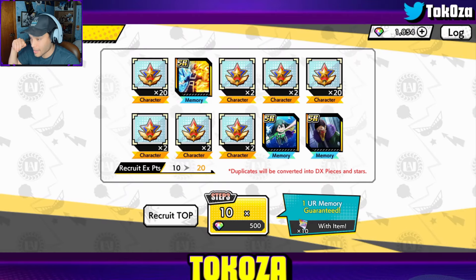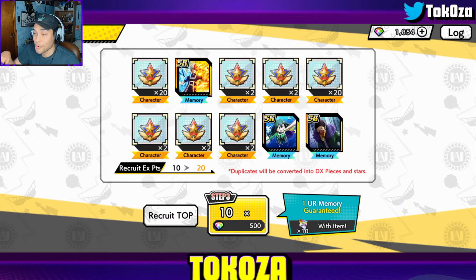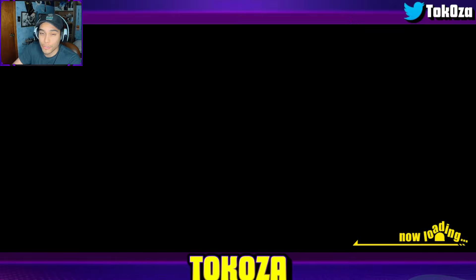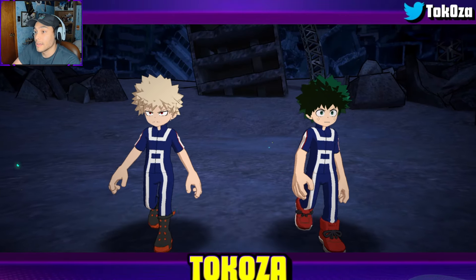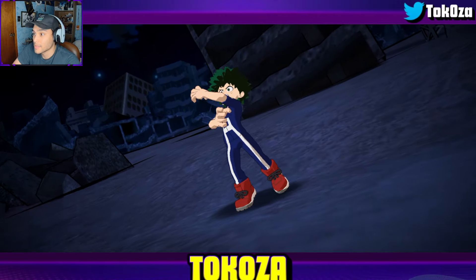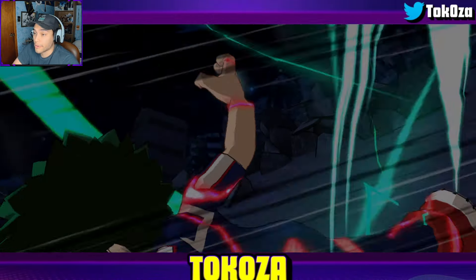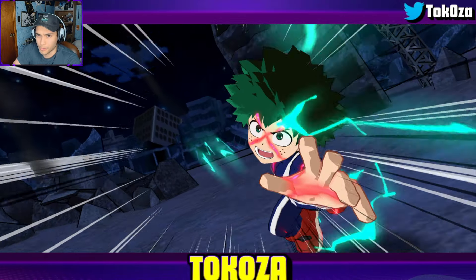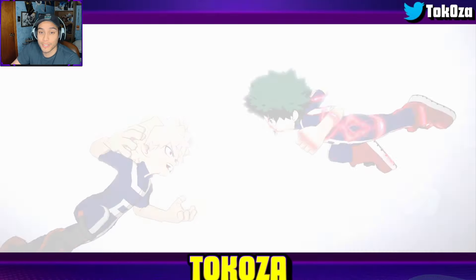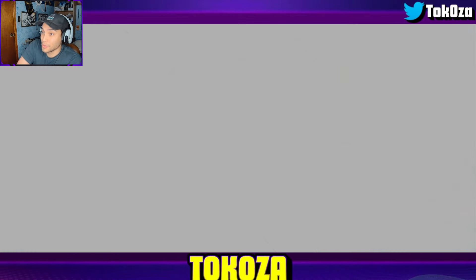If I don't get the characters, step-up should never come back — I better get one of these characters. Okay, step three: guaranteed UR memory and 10 UR fragments, but 0.7 rates — regular general pool rates. Hopefully we can grab one of those Impact Fest memories. Even though it's guaranteed, I'm assuming the boosted Impact Fest memories have a higher pull rate than general pool memories.